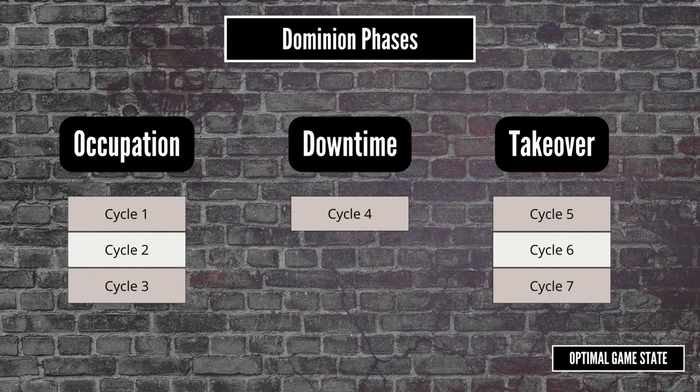After three cycles, you hit downtime. The downtime phase is a moment for the gangs to take a breath — fighters in recovery get better, captives are returned, and all the gangs get an extra 250 credits to recruit new fighters. It does suggest that this is an actual cycle, so no games will get played that week. Players who do want to play games can play some narrative ones, where fighters gain XP and injuries, but no credits, reputation or territories.